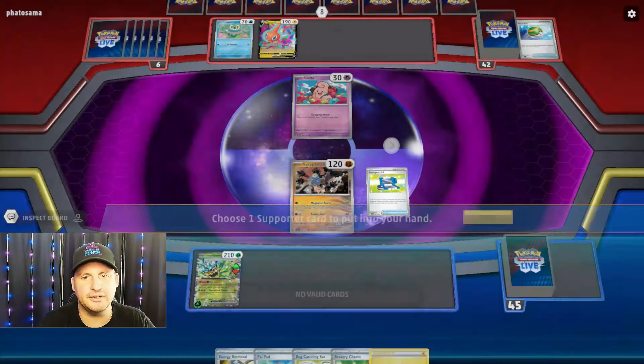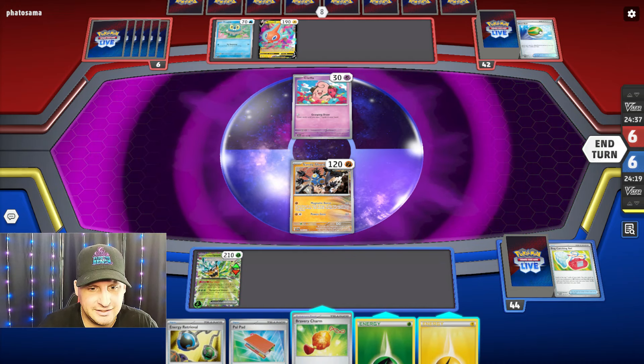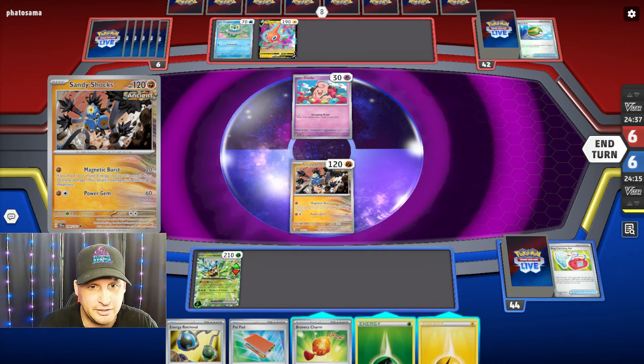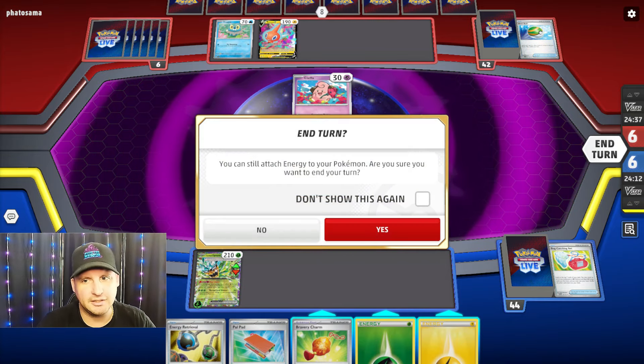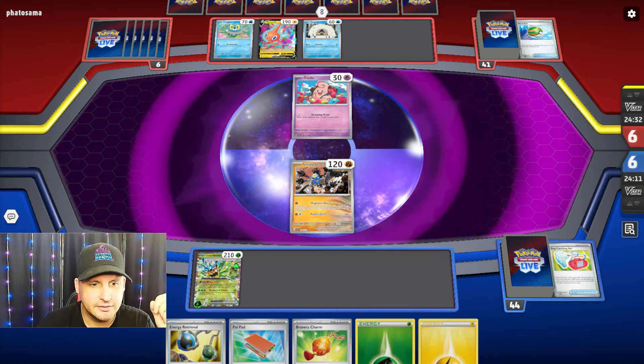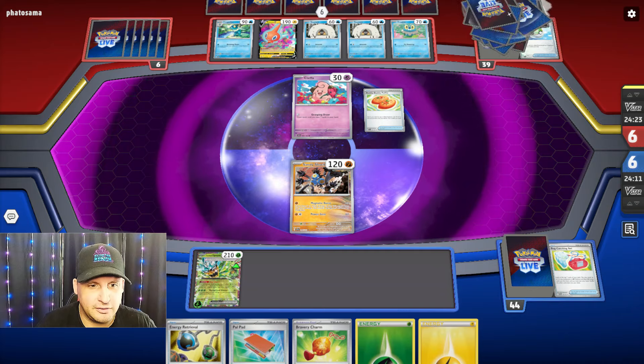We're gonna Teal Dance and get through the deck here — we always got that Bug Catcher. Lightning, okay. Bug Catcher only gets me that one. We're not gonna do much this turn — I don't even have anything. Do I put the Bravery Charm in case they can do 120? No, they do 170 which knocks me out anyway. Let's just end turn.